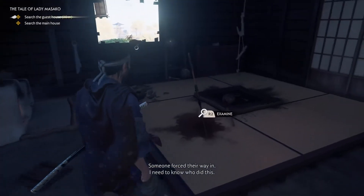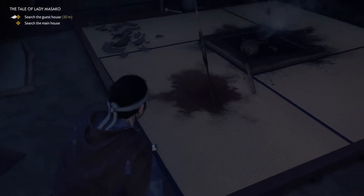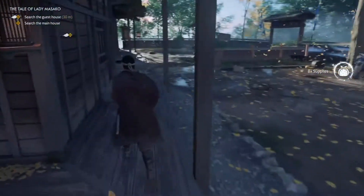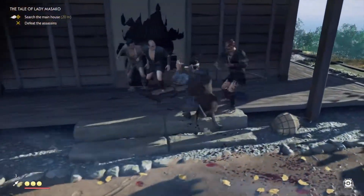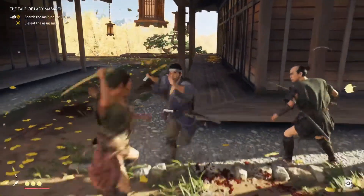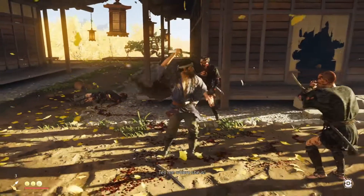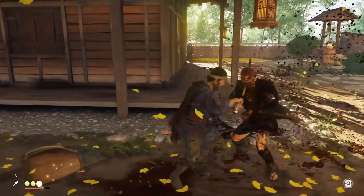Let's investigate — something has happened here. Lady Masako is not here. Bring it on! Come on. There we go — that perfect parry. They're dead. Nice. There's that countering attack: do a perfect parry and you'll pretty much kill them.